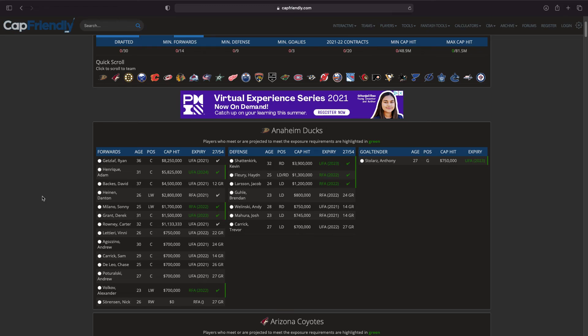Starting with Anaheim — we've got Ryan Getzlaff, Adam Henrique, Danton Heinen, Sonny Milano who's extended till next year and very young on a cheap deal, and defensemen like Kevin Shattenkirk, Hayden Fleury, and Jacob Larsson. Stolarz is the only goalie available. This is actually pretty tough — I don't know who I'm going to pick here.